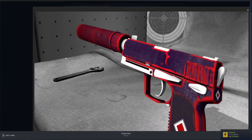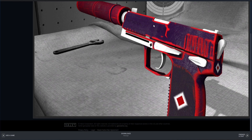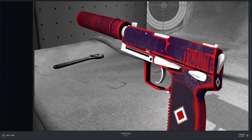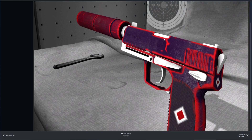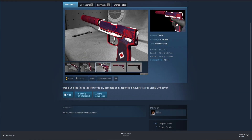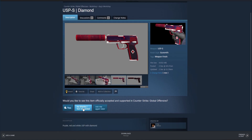Next up, ladies and gentlemen, we have the USP-S Diamond. In my opinion, this skin looks kind of cool with the red and the purple — I personally haven't seen another skin with these specific colors. But then it also has an incredibly white version. It's basically a white-out mixed with a red-purple skin. I feel like if the white was a little bit darker or more gray, or even black, it would look better — I just feel like the white doesn't really match too well. It's a cool skin overall, but I don't think I would personally use it in-game. So I'm going to say no thanks, not interested.